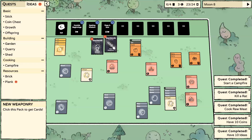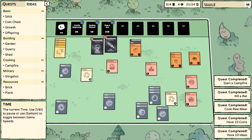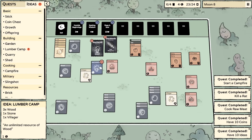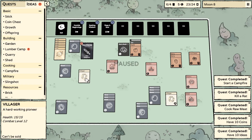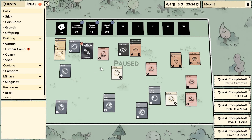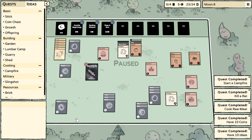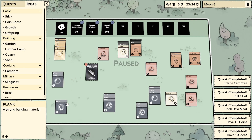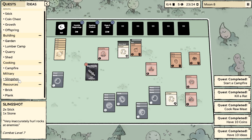Pause. Slingshot, slingshot, slingshot. A stone and an idea for a lumber camp - ooh, that would be very useful. Lumber camp - three wood, one stone and a villager. I've got one wood. I can get a stone. If I need three wood which I turned into lumber. Bricks, slingshot - two sticks and a stone. Back to the quarry you go. Magic wand - magic dust and a stick. Magic dust?